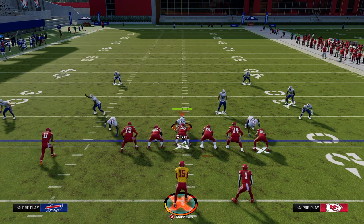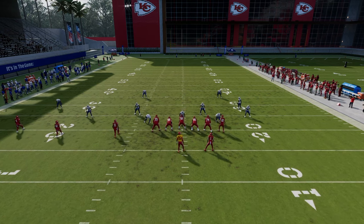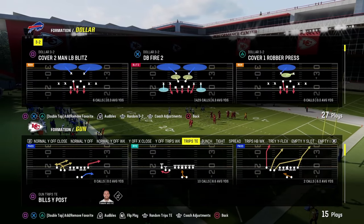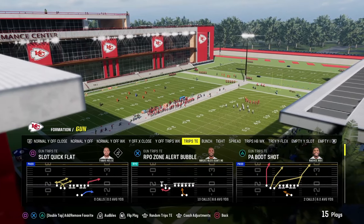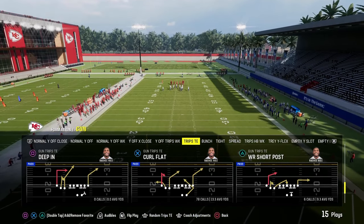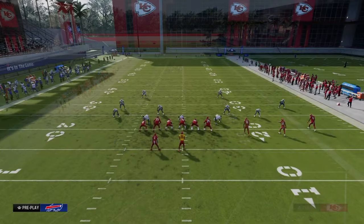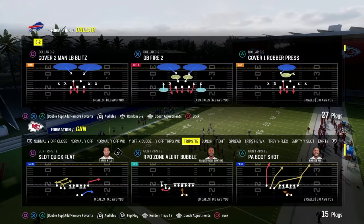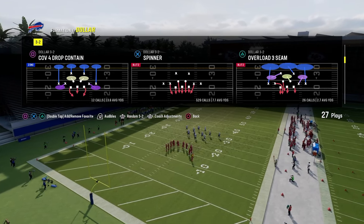The next setup is out of the play Shallow X-Dig — a super effective route combination designed to manipulate cover four and cover three coverage, funneling them into cover two on the tight end side. We're going to streak the inside trips receiver, drag the outside trips receiver, tight end apprentice corner the tight end, and block the running back. The streak clears out all the deep zones and you get a high-low in the middle of the field. Against cover four, throw the ball where only your receiver can catch it.